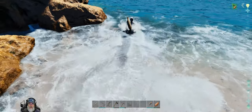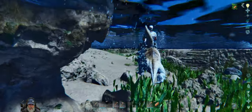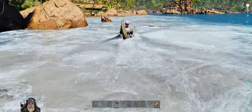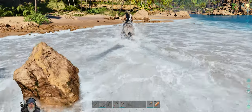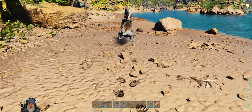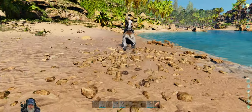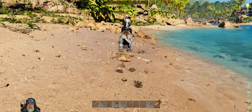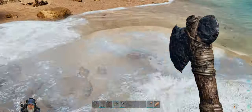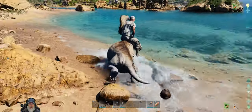There's a bunch of sharks over there but they're not that close — let's go for it. Just a short swim around the corner here. Is that an ichthy? Okay. A pelagornis would be a really nice early game flying mount — they're a little more versatile than a pteranodon even though they're not as fast. I haven't actually seen one around here; I've seen several ichthys but no pelagornis yet.